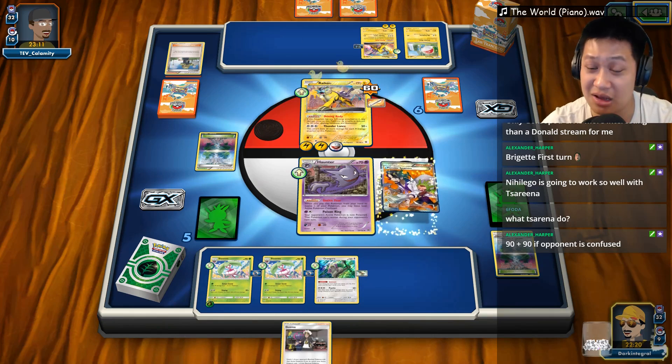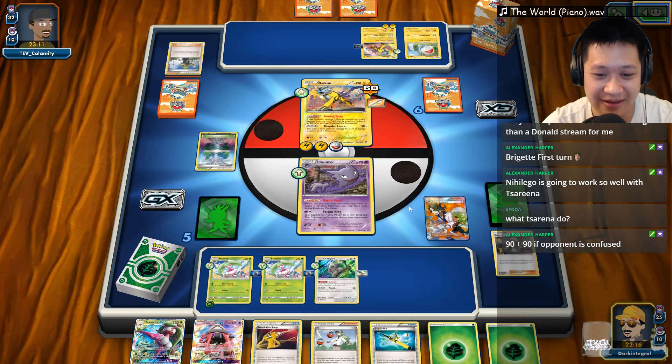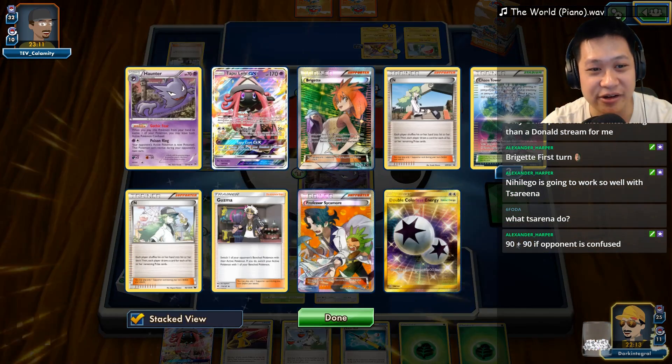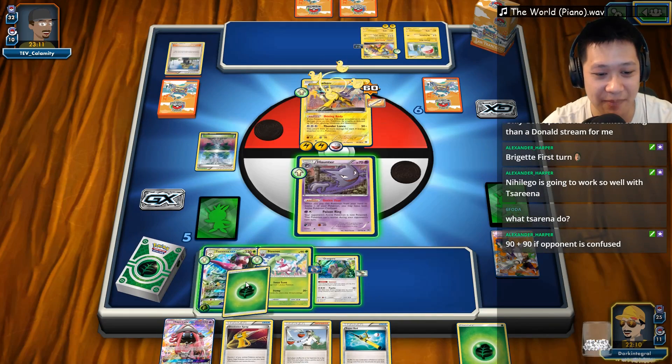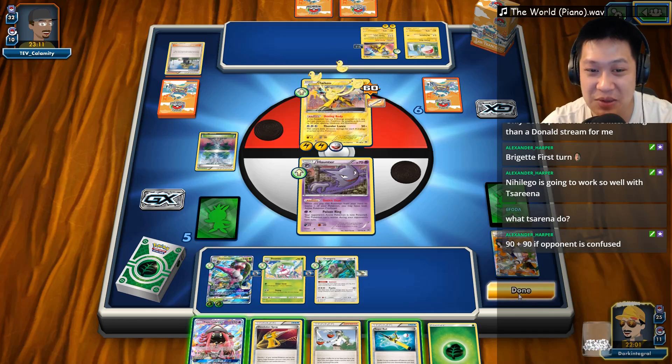So right now we could — no, we're not gonna Switch. We're gonna use Switch to either float stone or let you get KO'd. Alrighty then. So there is Serena. I don't actually have a regular energy. I could use the Evolution Spray, but I don't see a reason why I should. That's all I need to do. I'm gonna end my turn. And the confusion has been wrecking Pokemon.